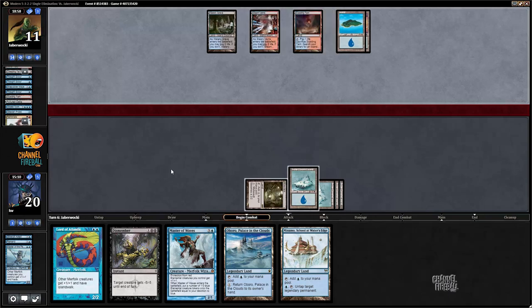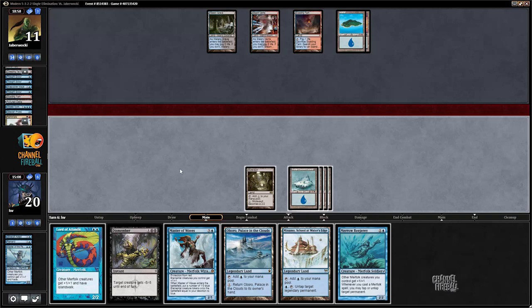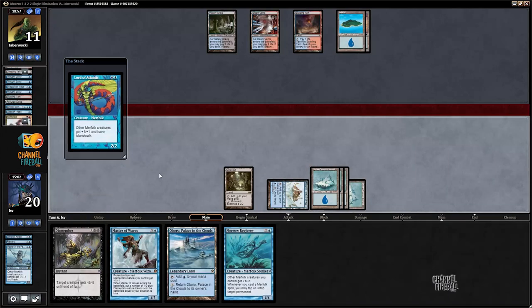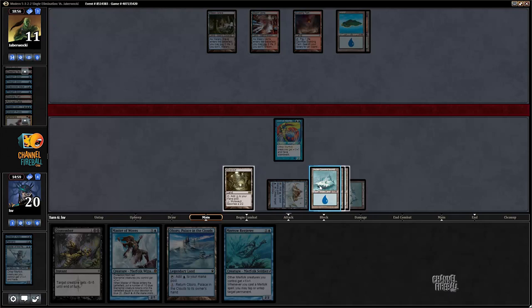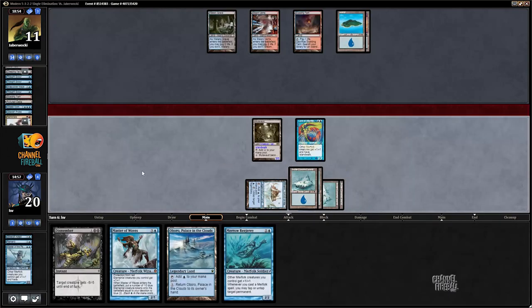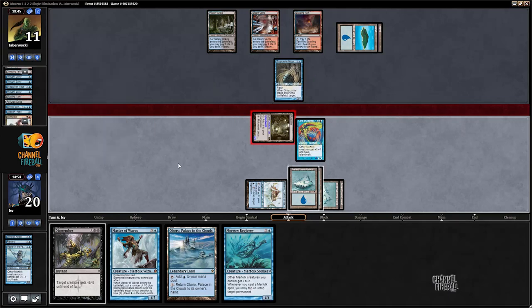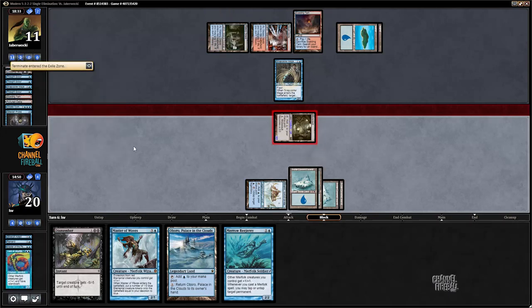I'm slowly grinding my opponent out - I can't afford to draw too many more lands. Let's play Minamo and just play the Lord. This resolves - my opponent could Snapcaster and Terminate. Then I probably just Dismember the Snapcaster. I could have just not attacked - oh, my opponent went to block and can't because of Islandwalk! Jackpot. My opponent is going to Terminate the Lord of Atlantis and still take two damage - that worked out kind of optimally.